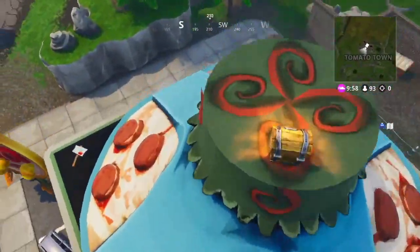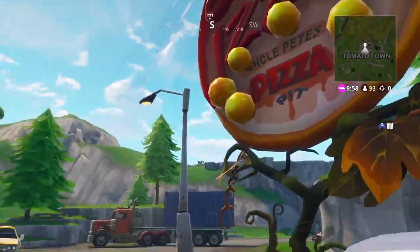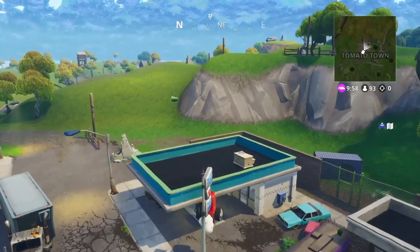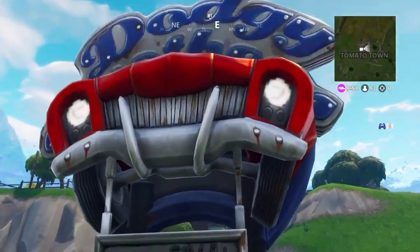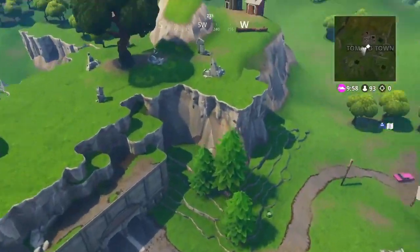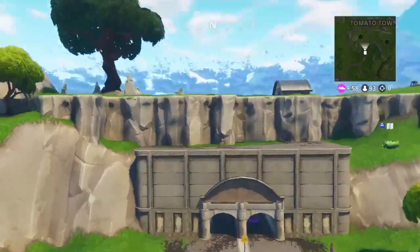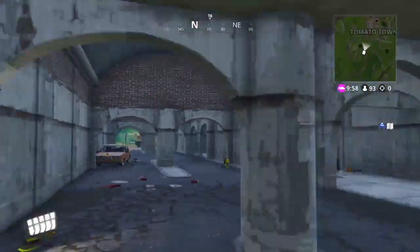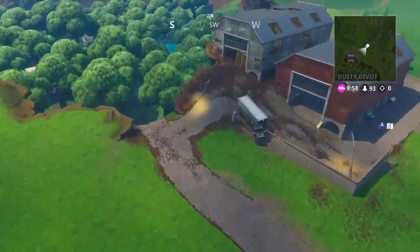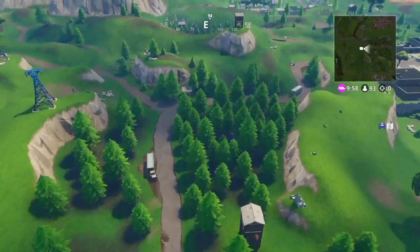It's not going to travel too far — it'll be a realistic distance each week, not something like Greasy Grove all the way to Moisty Mire. For week three, we can assume they'll be heading toward Tomato Town or Risky Reels, since it's a road trip stopping at points of interest. There are three things we don't know: what the event will be, where it will happen, and how it will happen. One important thing to keep in mind is the secret bunker in Wailing Woods, added in Season 4.